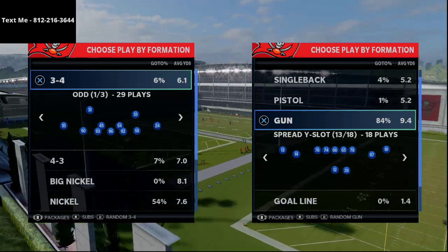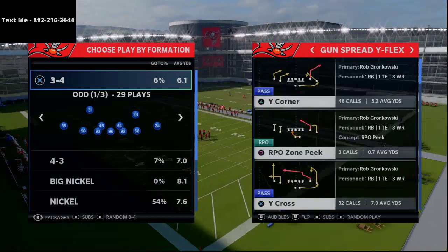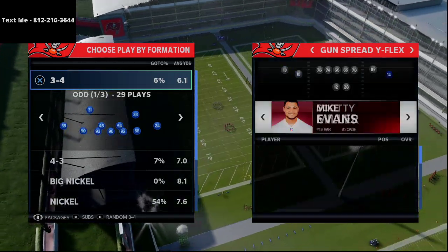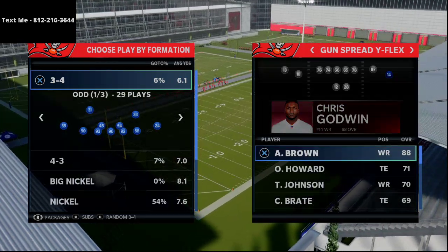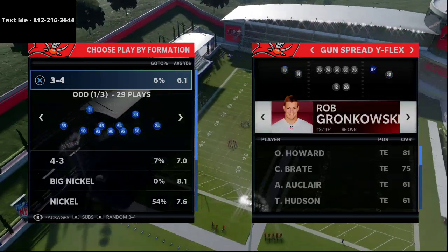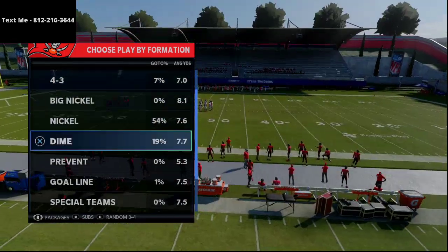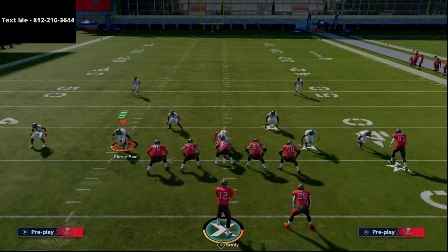We're going to talk about a special play out of the Gun Spread Y Flex formation — the H Shallow Cross. You want your best route runner here; for the Buccaneers that might be Antonio Brown or Chris Godwin. I'll typically be running this with Antonio Brown, Chris Godwin to the right, Evans here, and Gronk as well. This play is going to beat a lot of defenses, but one it beats best is press coverage.